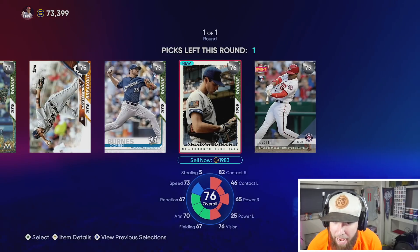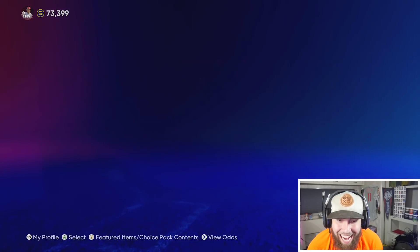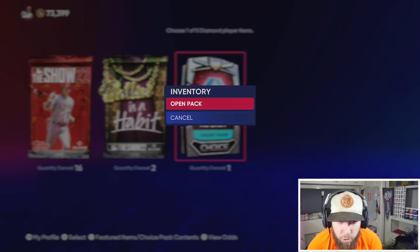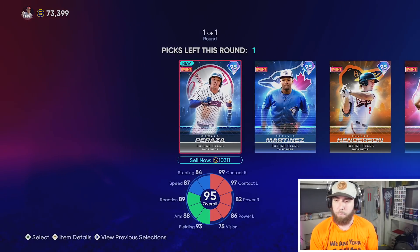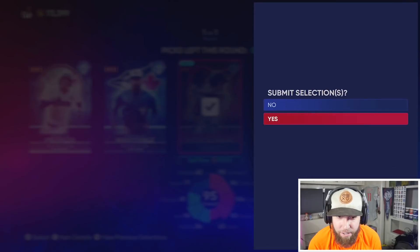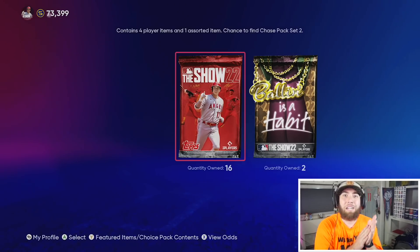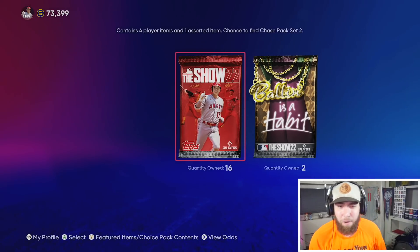In the silver pack we'll take an all-star card. Now we got the Future of the Franchise AL East pack. First time through, no money spent — we took Oswald Peraza last time; today we're gonna take Gunner Henderson. Throw him in the outfield, and now the real game changer — 16 standard packs, two Ballin' as a Habit. Most of this is from that mini seasons bundle.